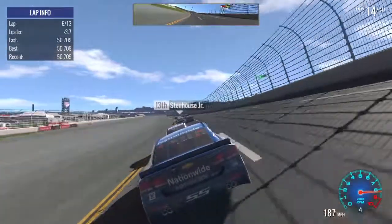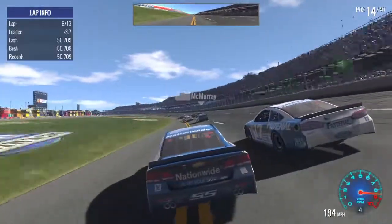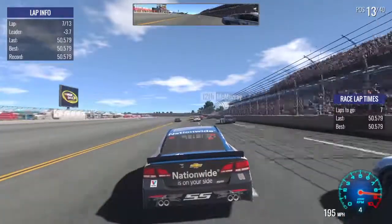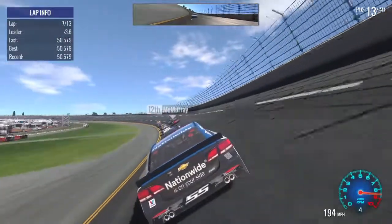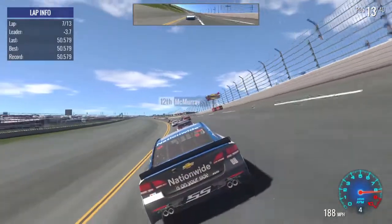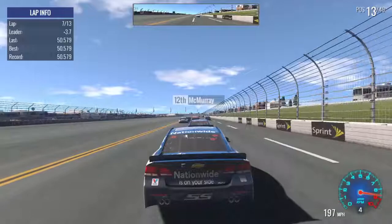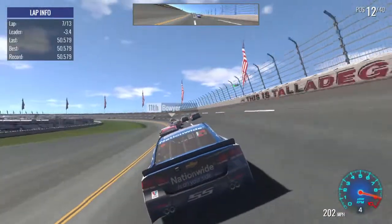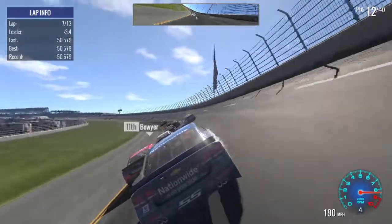Some draft action here from Stenhouse. We definitely have a chance to make a top 10. I'm not going for the win, I doubt it — but easily a top 10. Now that we're catching this pack, it might even be a top 5. Drafting with McMurray — shot right past them. Taking the high side here. Nice little pack of cars.